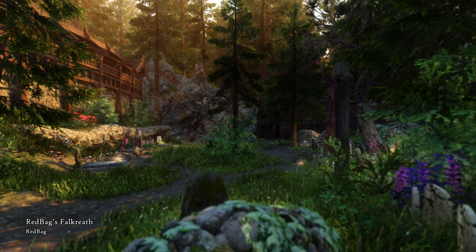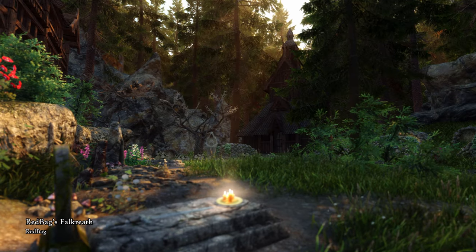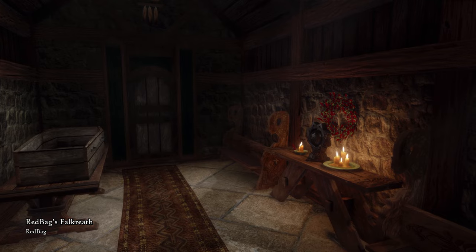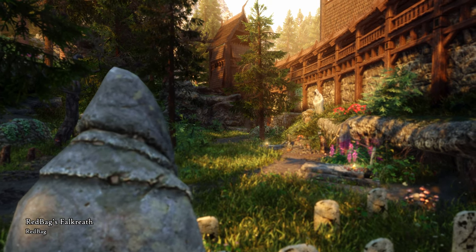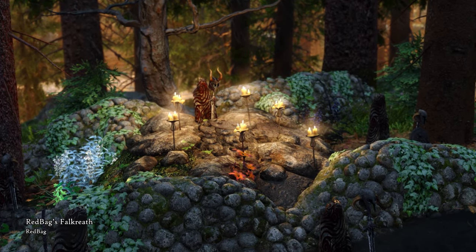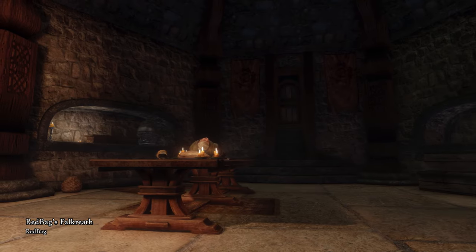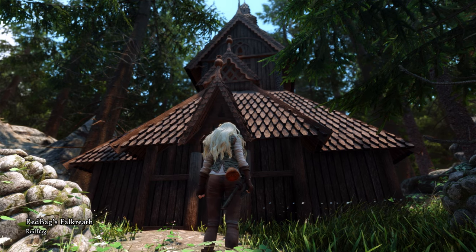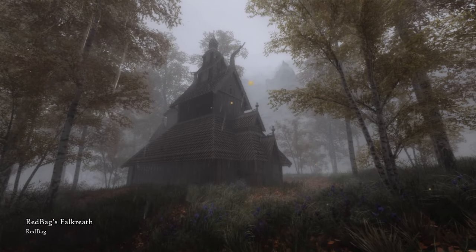The graveyard is expanded beautifully, and the Hall of the Dead itself is removed and replaced by the atmospheric stave church and mausoleum, both equipped with shrines of Arkay. Even if the original building is removed, I feel like Redback's Falkreath is faithful in keeping the theme of loss of life present in the town, even enhancing it with the burial chamber. The stave church is familiar from Redback's earlier mod, which placed these medieval Norwegian churches in different picturesque spots in Skyrim.